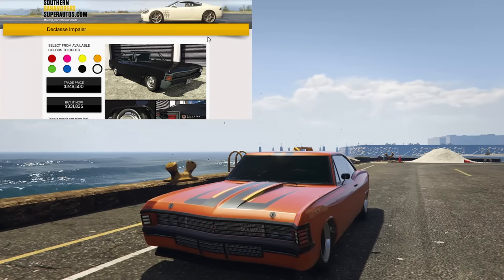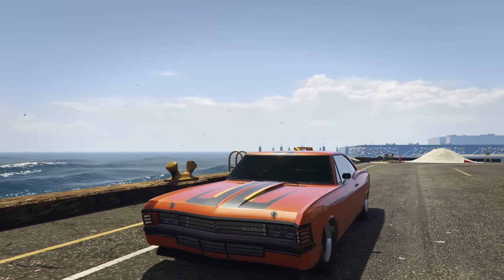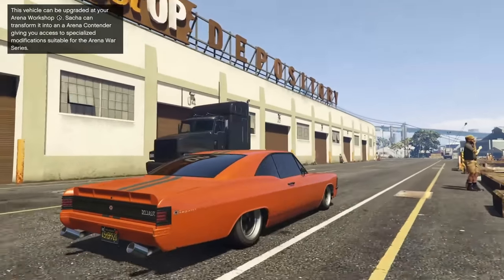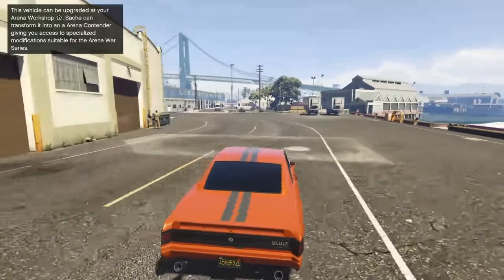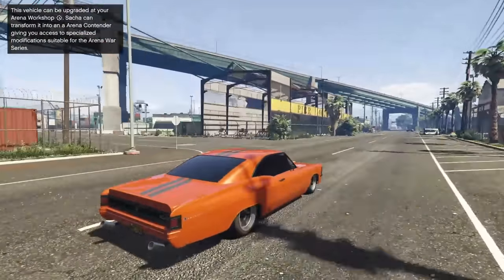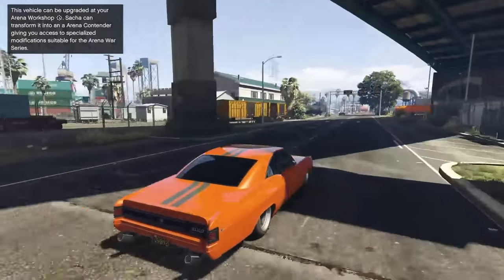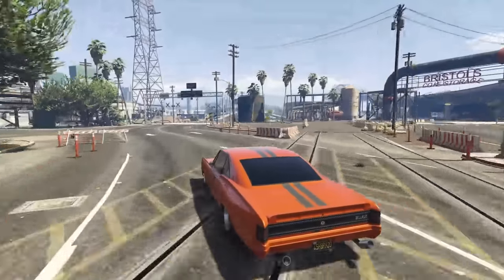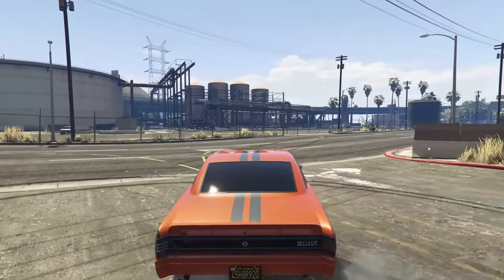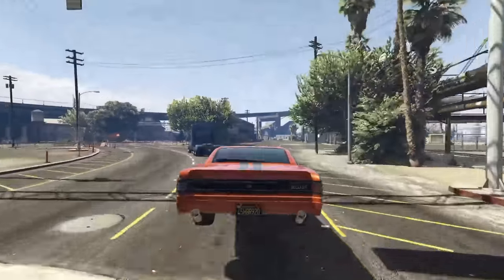Next up is the Declassi Impaler, going for $250,000 with the trade price or $330,000 without. I recently did a customization and review on this car — it has decent acceleration, actually pretty good handling for an old muscle car, good customization options, looks great, and it's fun to drive. There's really nothing to dislike and it's relatively cheap. It also has an Arena War variant you can upgrade to for something a little more crazy.